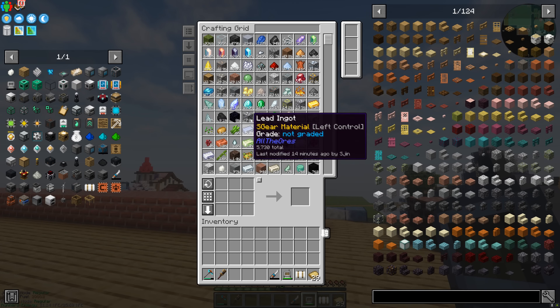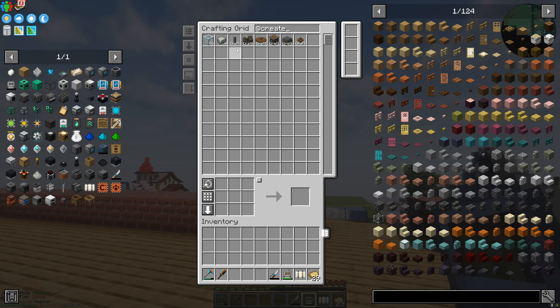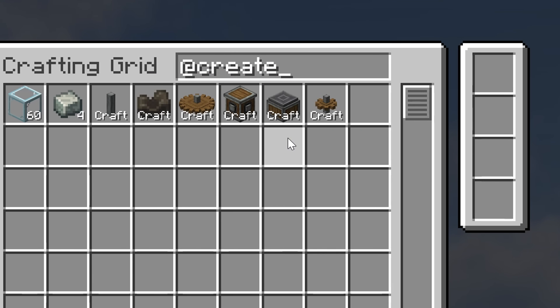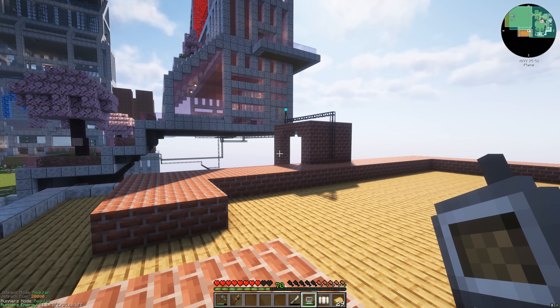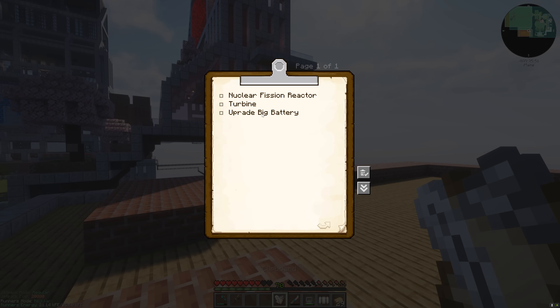I've got my wireless crafter here and if we go to Create you'll see I've put a few recipes into our computer so if we need to get some shafts, mechanical belts, cog wheels, whatever, we can craft those over at the computer. Our primary goal this episode is to get netherite. Here we go - we need to do bulk haunting and of course Create power generation, because Create power works a little differently to regular power - you need rotational force rather than Redstone Flux.